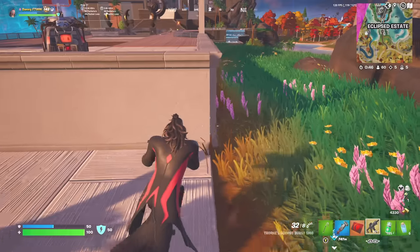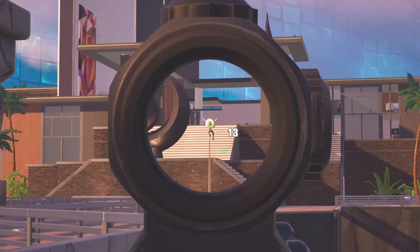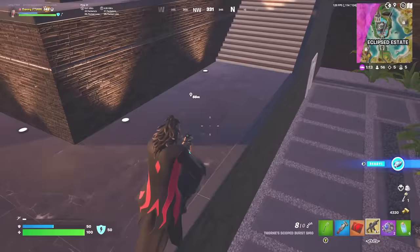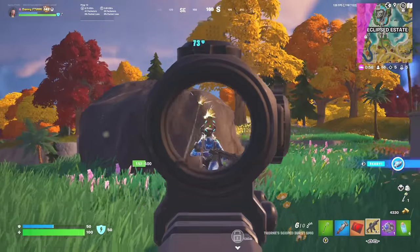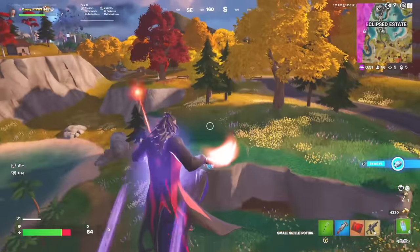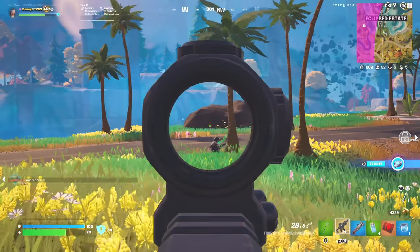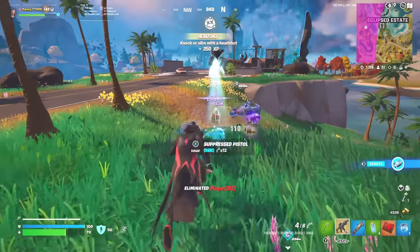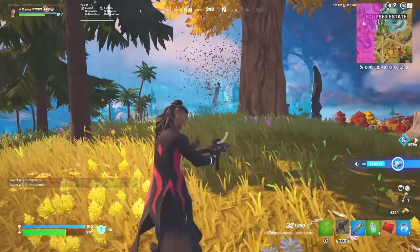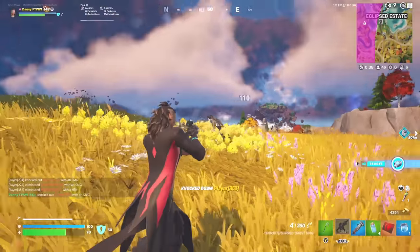Someone just got rebooted. He's splitting up with his teammate — let's get him. We knocked him out. We're on six eliminations and haven't even left the mythic boss location yet. Is this guy flying over to me? Let's get him mid-air — he's going to regret it. We got him, and here's his teammate too. Let's see if we can get him mid-air as well. Yes — no more reboots, let's get out of here.